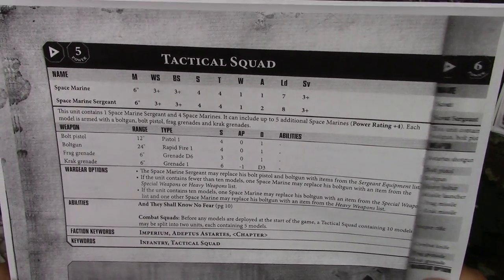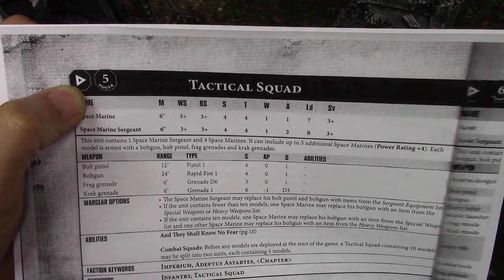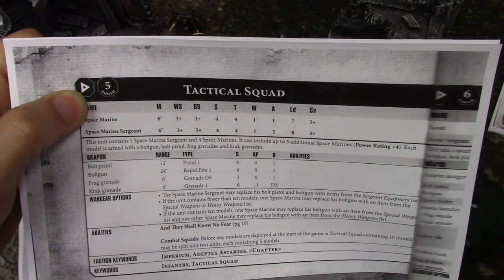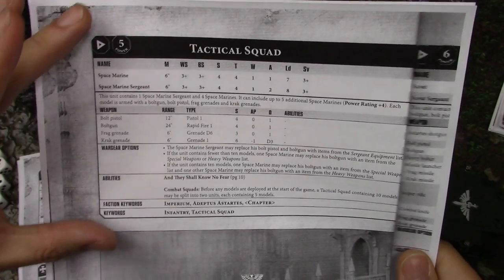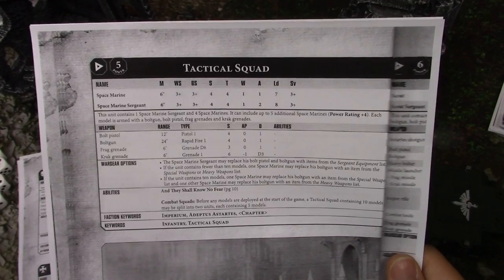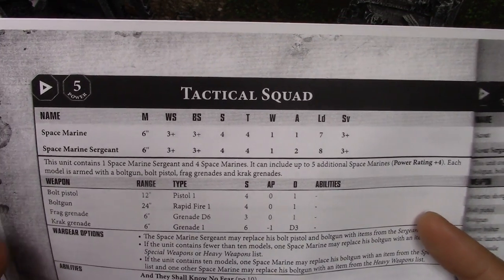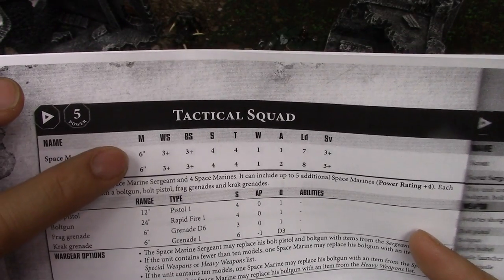This is a datasheet for a Tactical Squad — your basic Space Marine. The symbol at the top means it's a Troop choice. When making your armies, you put models into detachments, and you always require a certain number of troops. The power level of 5 is for narrative and casual play — this Tactical Squad is worth 5 power level. If you say to your opponent, 'I want to play a 25 power level game,' you can just bring units up to that total. It's a very easy way to ensure things are roughly evenly matched.